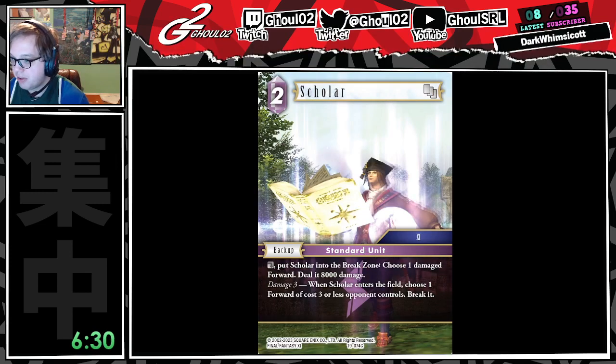Scholar. This is the cycle of standard unit backups. He's fine. He does the damaged forward thing that Lightning tries to do. Lightning's idea is conditional ping that's bigger than fire, and small cost tate. This does both. Both of these effects are fine. The damage 3 on this one is a lot cheaper than other decks, just because Cindy is such a good card. Cool card.